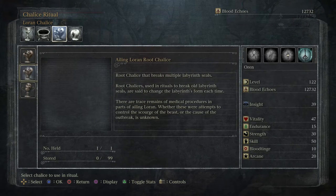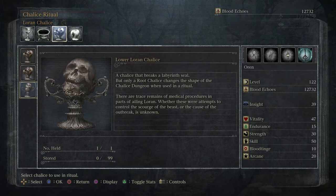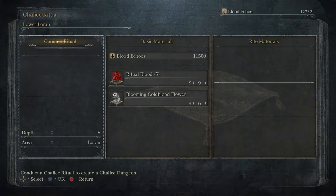Lower Loren — I think it has a different description. 'A chalice that breaks a labyrinth seal, but only a root chalice changes the shape of the chalice dungeon when used in a ritual.' That's a surprisingly tutorialized description. 'There are trace remains of medical procedures in parts of Ailing Loren. Whether these were attempts to control the scourge of the beast or the cause of the outbreak is unknown.' Let's go ahead and jump in there.